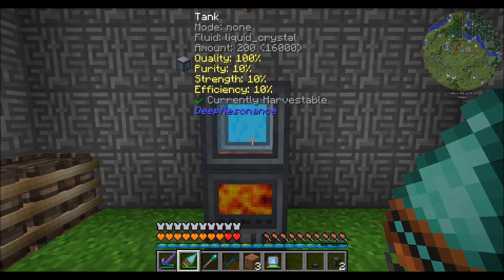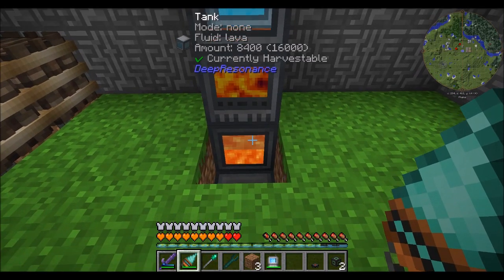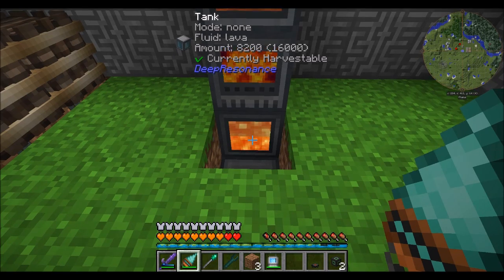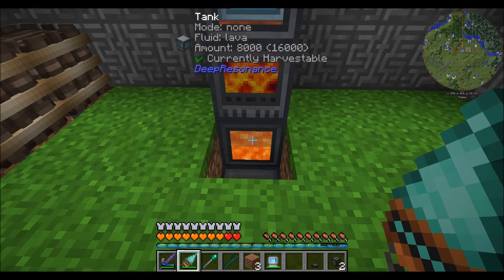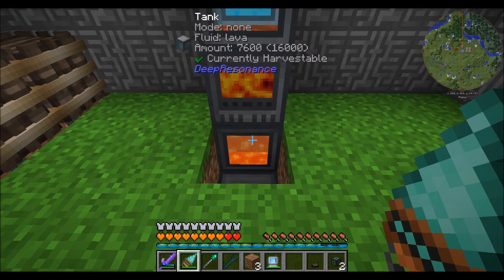Quality is an attribute I didn't talk about — quality is only determined during this smelting process. If your tank has the right amount of lava, you will get 100% quality. If you have too little or too much lava, your quality will decrease, and that will affect how good your purity, strength, and efficiency can become. So make sure that you do this because it's really going to affect things later down the line. We're going to wrap up the episode and come back next time for more deep resonance. You should be at 50% now — 8,000 of 16,000 is 50%. In a moment we'll see this drop down to around 42%.